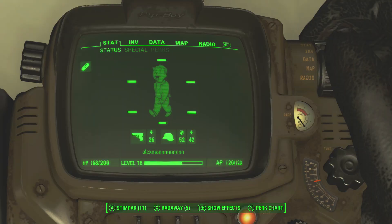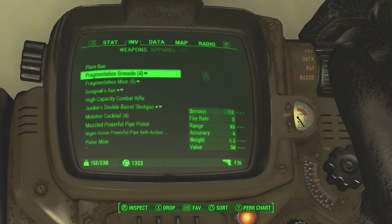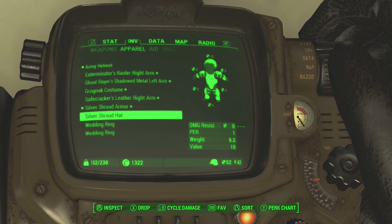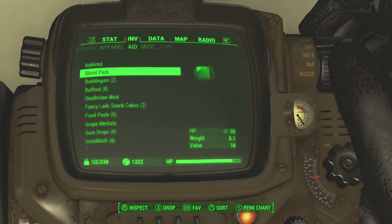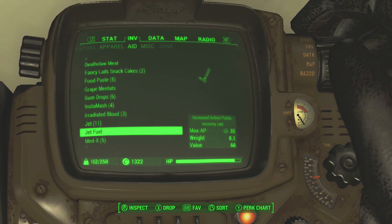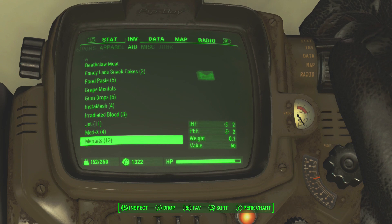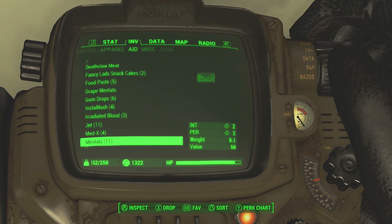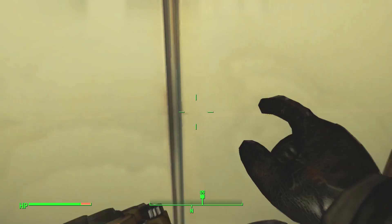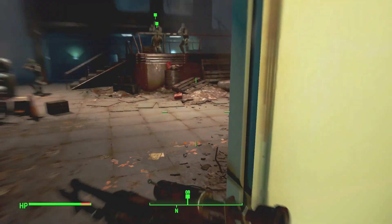Go ahead and boost that up, then make sure you have your really good gun — which should at least do 45 damage. Get your Silver Shroud head and your Silver Shroud overcoat apparel. Go ahead and do that, and then eat some Mentats, maybe some Psycho, some Buff Out. Eat a lot of Mentats and some Jet before you come out of the elevator.